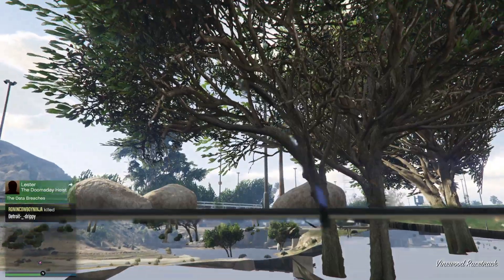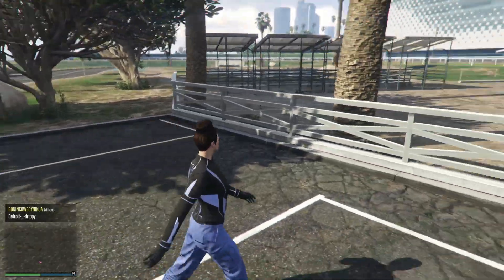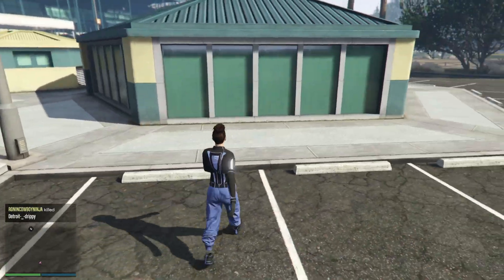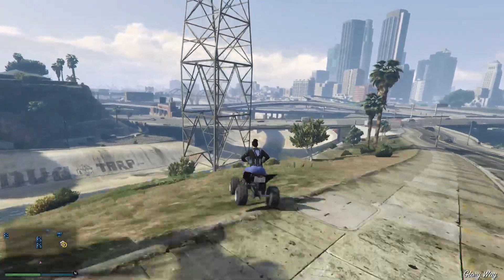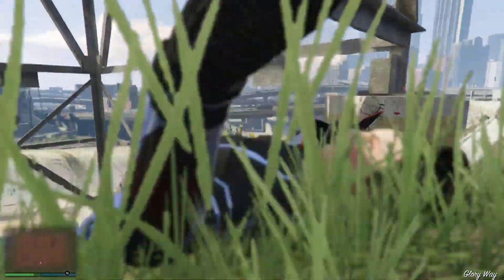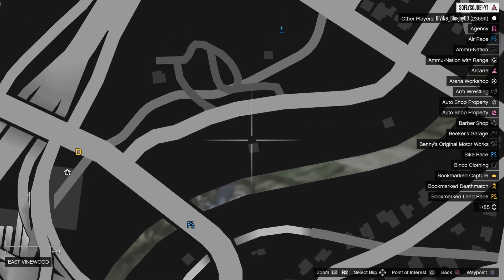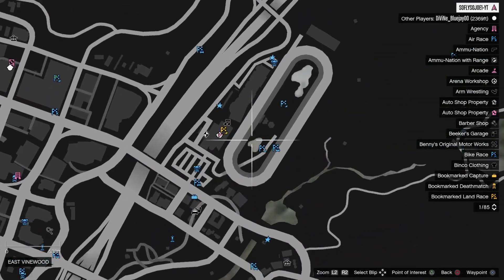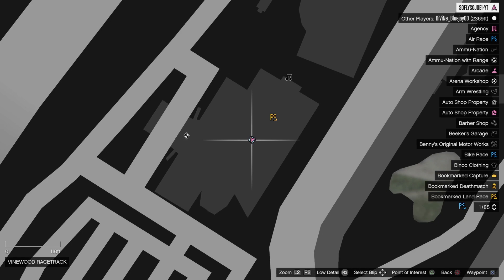Once you get done falling underneath the map, you should spawn back on top of the map behind the casino. We are completely off the radar — 100%. To tell if you're off the radar, your mini-map will be all grayed out. If you look on the map, you should still be at the casino, and your pointer is pointing to you but your icon is still over there at the casino.